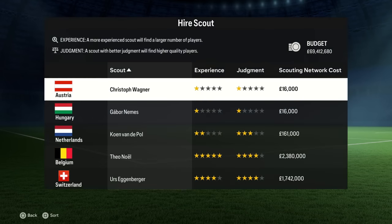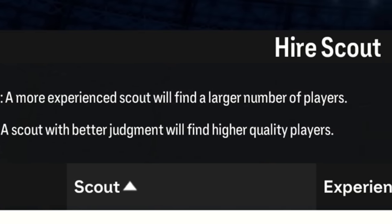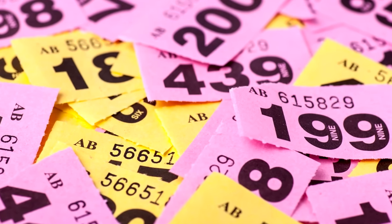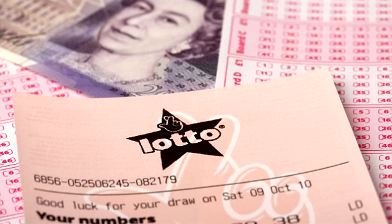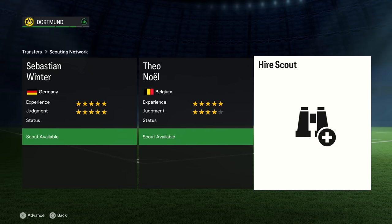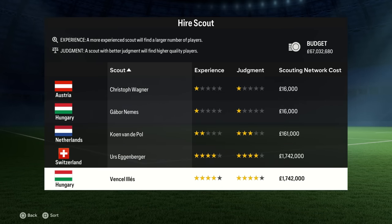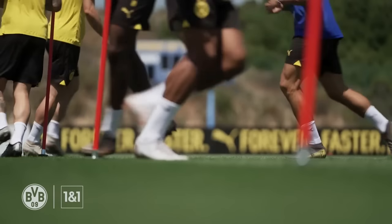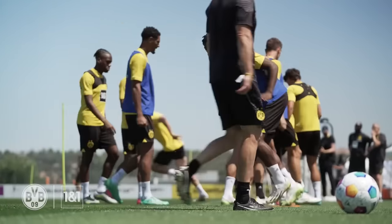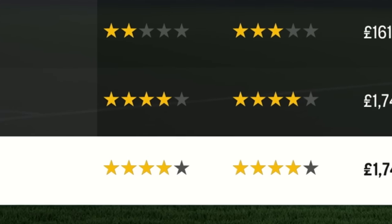If we go to hire a second scout, you can see what experience and judgment do behind the scenes. Experienced scouts bring back more players per monthly report — think of each player as a ticket to a raffle or lottery. The more tickets you buy, the greater chance of winning the jackpot. Scouts with great judgment will find high-quality players — think of that as a boost to your odds of hitting the jackpot per ticket. So to build a conveyor belt of talent, it's important to find scouts that are very competent in both areas.